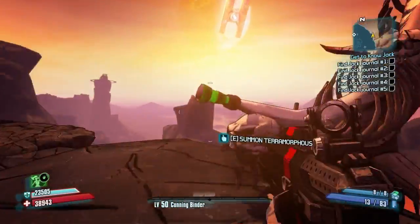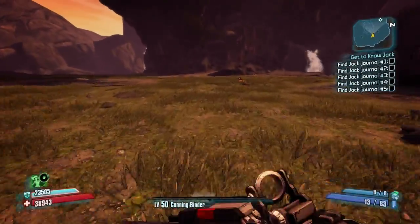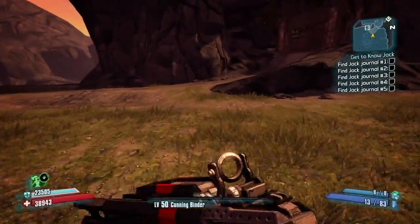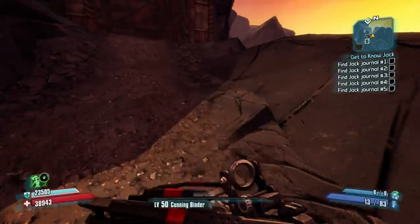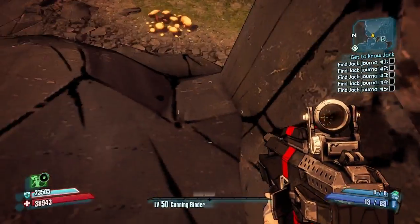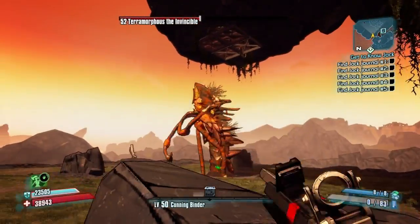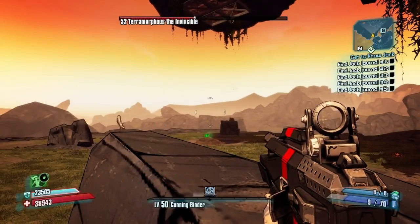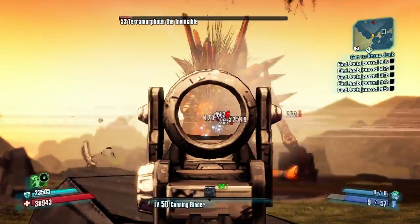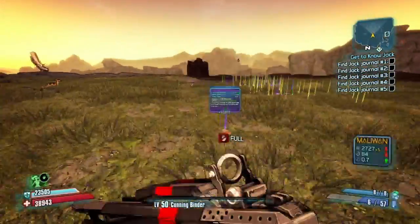Now understand that when I say raid boss — when I say Terramorphous — hopefully you guys know the absolute legitimacy of these bosses. They are supposed to be hard. You're supposed to have a four-person party with decent gear to kill this. To solo this at a normal level 50 without cheating is just silliness. So I'm running up to an area that blocks his projectiles so I don't take shield damage. Look at his health bar — that is ridiculous. You can see those 900k crits coming off. The highest I've done is 2.4 million. And there's a dead raid boss right there — soloed without four people in about 10 seconds.